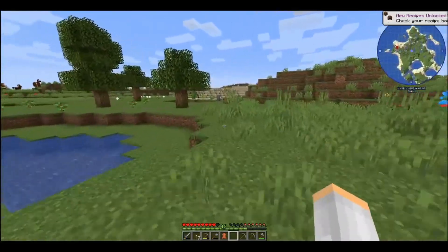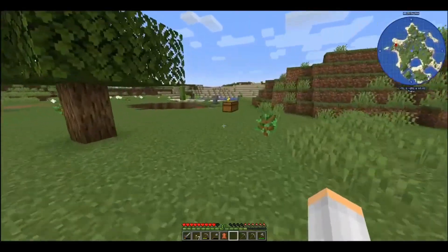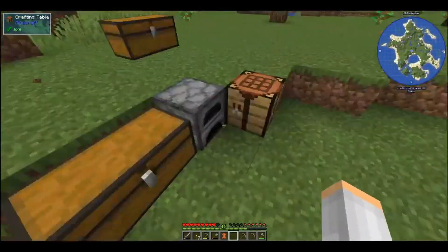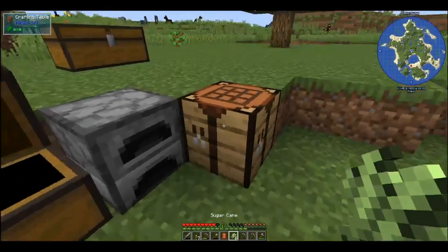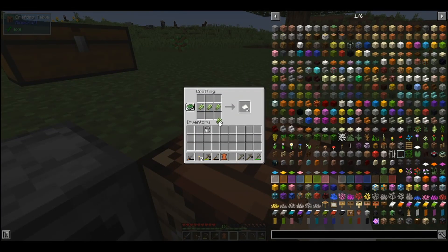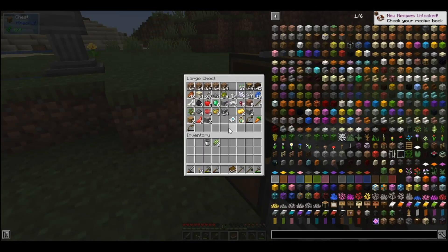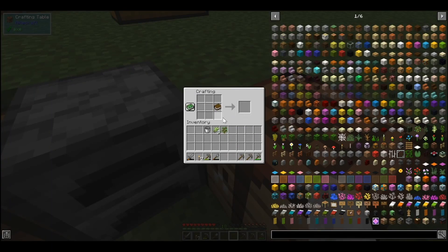We need to make a book. A lot of packs give the book to you, but you can make it — it's the Lexica Botania. I'll show you: you're gonna take a book and a sapling — it can be any sapling, honestly. Lexica Botania, that's it. I kept wanting to put a C in there — Lexica Botanica — but I knew that was not right.